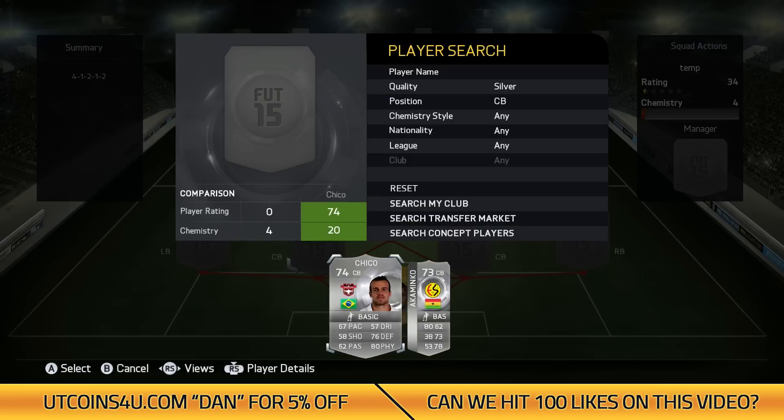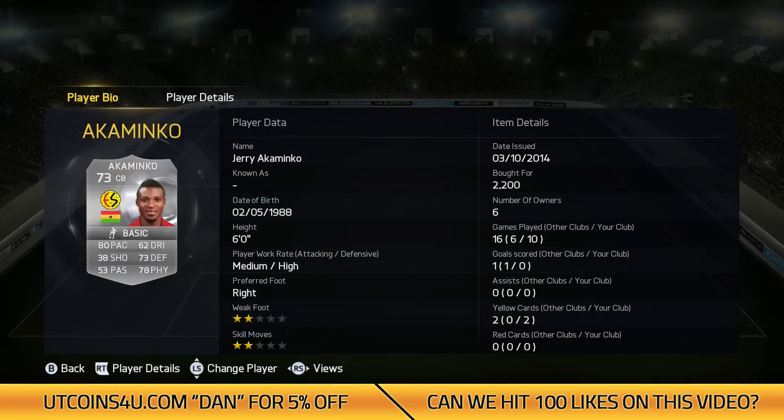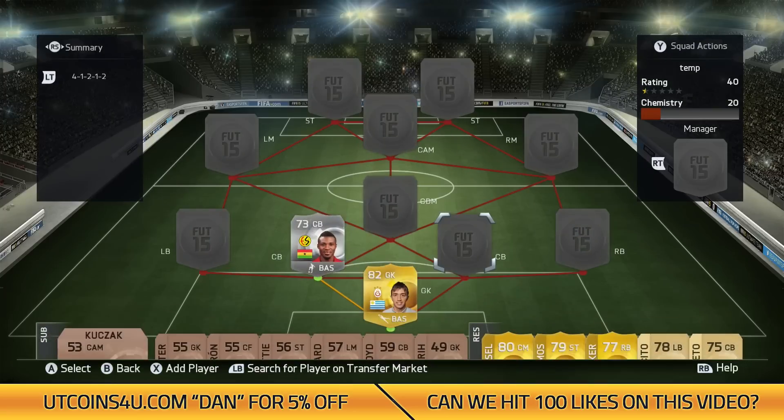We've got two silver centre-backs ahead of him. Don't be put off because they're silver — they're actually really good. Akaminko starts us off. He's got 80 pace, 73 defending and 78 physical — some nice stats for a silver. And he cost me 2.2k, definitely worth those.